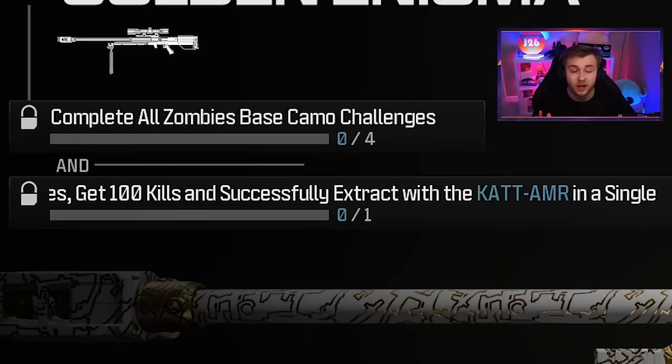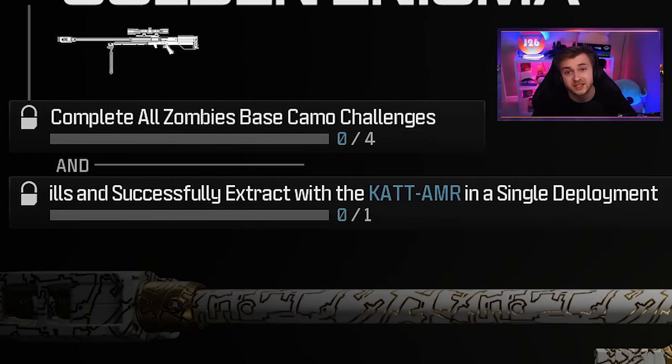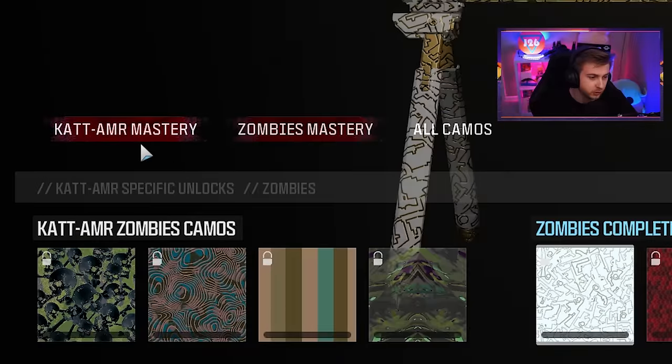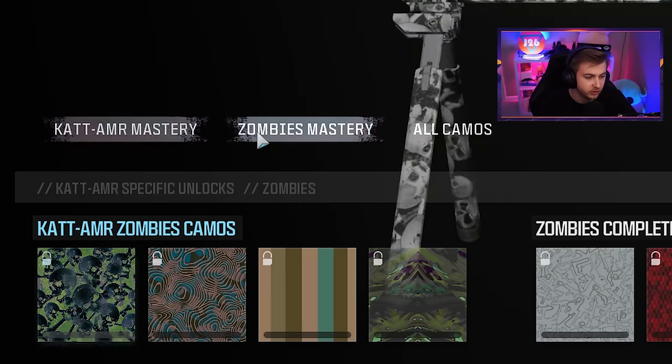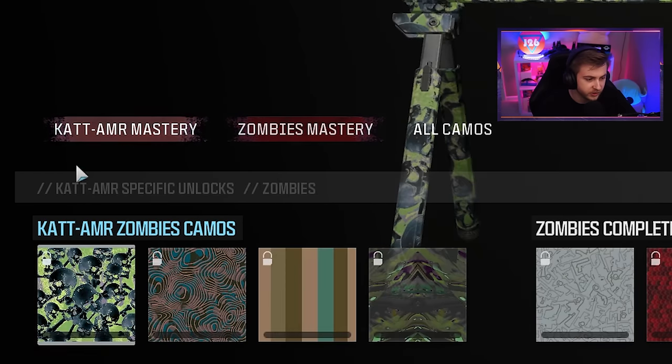For our golden enigma, you need to get 100 kills and successfully exfil in the same game. Before we hop in, look at this — the multiplayer and zombies camos are just inverted versions of each other. Some of these camos are pretty mid, but it's a cool idea.